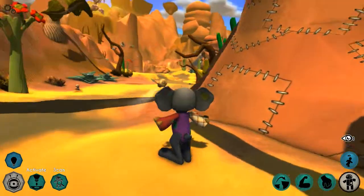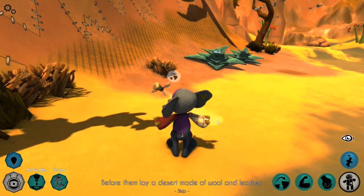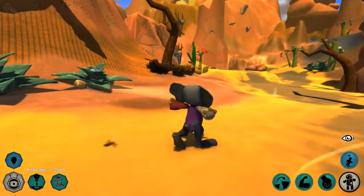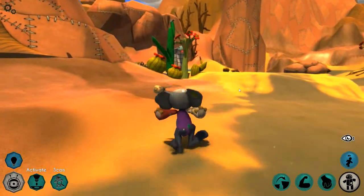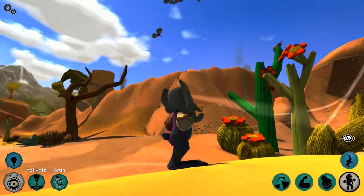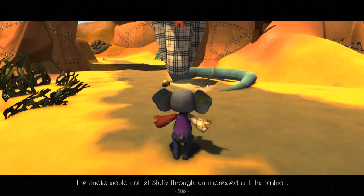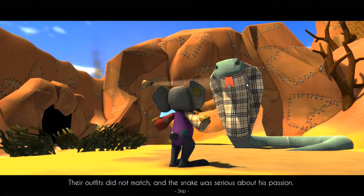Snake style! Before them lay a desert made of wool and leather. Above it, vultures glided, all of the same feather. I see them — they're vultures! The snake would not let Stuffy through, unimpressed with his fashion. Their outfits did not match, and the snake was serious about his passion.